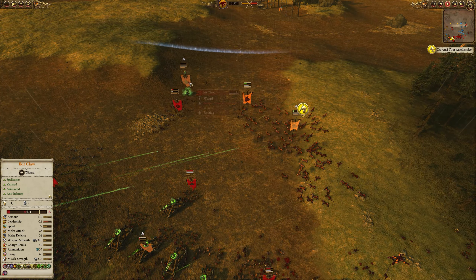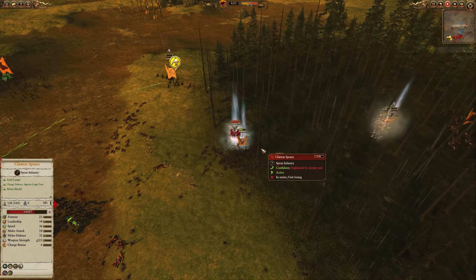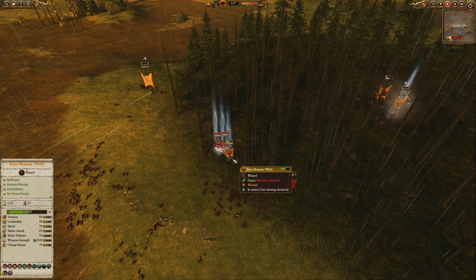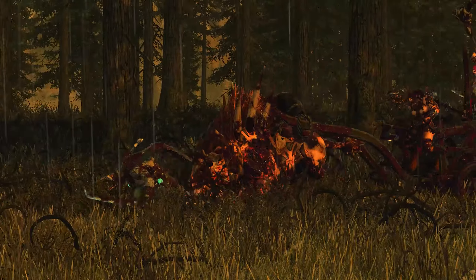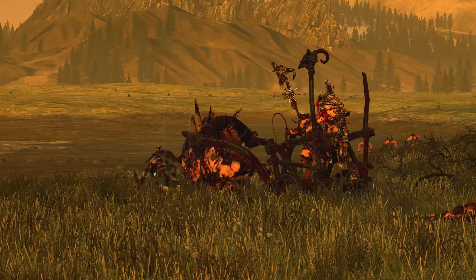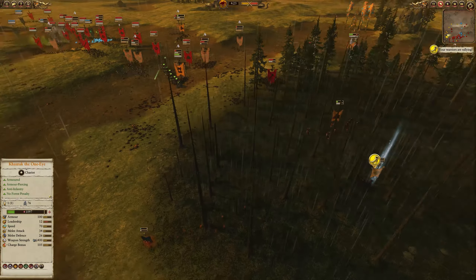These Centigors are being shot at by a bunch of units but all they are trying to do is get rid of Ikit Claw — get him off the map — and they are going to succeed. 411 health, no way he's coming back. Now Deathmaster Snitch and the assassin are on top of my Bray Shaman of the Wild and they did that lovely glitch where instead of attacking they just push him to the edge of the battlefield — very interesting because it means he can't attack us but we're just walking after him.